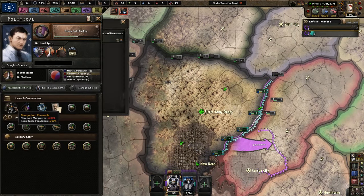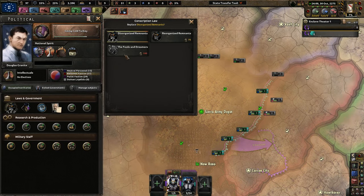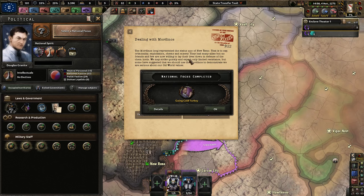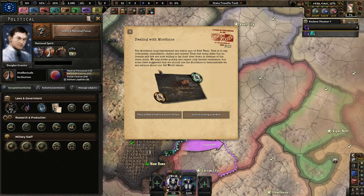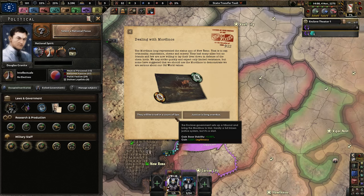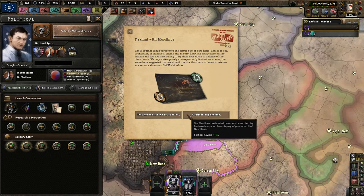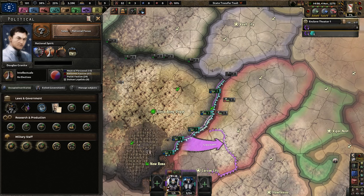We could do re-disorganized remnants and eventually go to fools and dreamers, but we need more legitimacy. There's a lot of reading in the first couple of episodes of any campaign. Dealing with the Mordinos: the Mordinos long represented the status quo of New Reno — criminality, exploitation, chems, and misery. They had many allies but no friends. We may strike quickly and expect limited resistance, but some have suggested using the Mordinos to demonstrate we are serious about our old world values. We get more stability and legitimacy — I need more stability, so we're going with that.